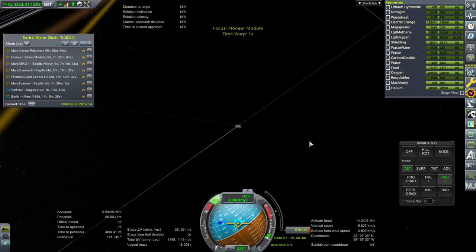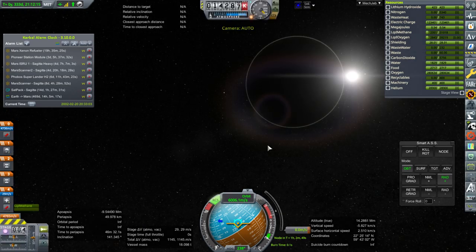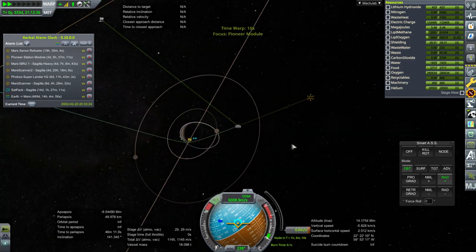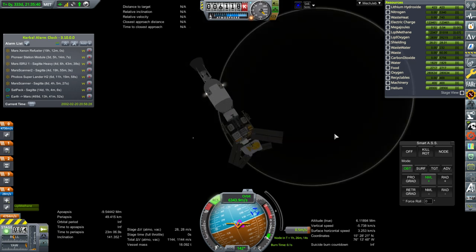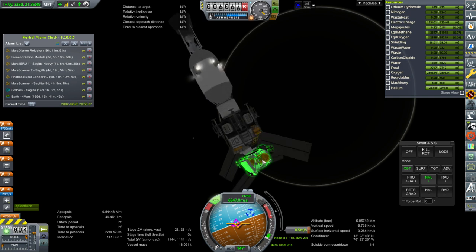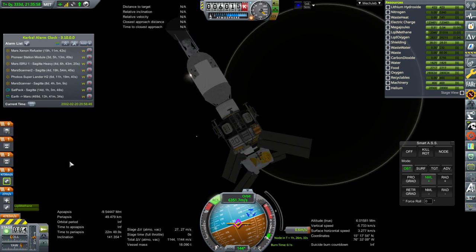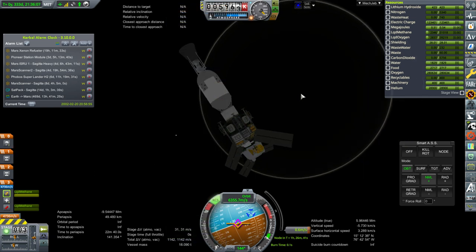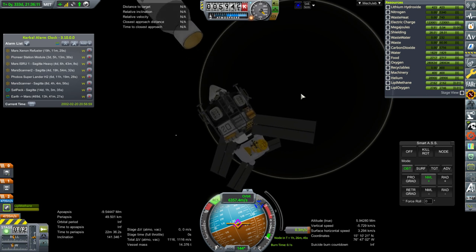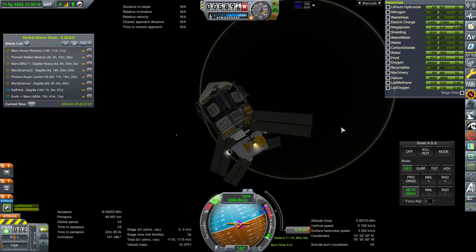Here we go trying to capture with the Pioneer Module. Communications is an issue — we're going to lose it around here, which is when we have to get rid of the stage. Actually this will be much lighter since I was including the mass of the stage — it might come straight down after all. Inflating the heat shield now. There was no boil-off here because we weren't focused on it. Retracting the solar panels.